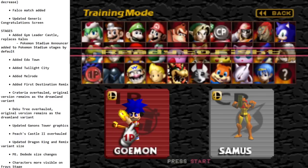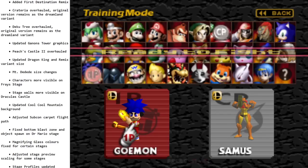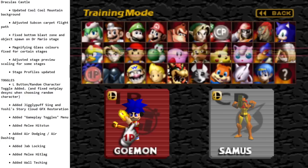Mount DDD and Dragon King Remix got size updates but the stages are mostly unchanged. Cool Cool Mountain got a new background. Subcon got a new carpet flight path. Dr. Mario stage bottom blast zone got adjusted. A lot of stages got their magnifying glass colors fixed — when you go out of the visible area and it shows that little magnifying glass with your character, that color changes depending on the stage, and those got fixed for a lot of remix stages.